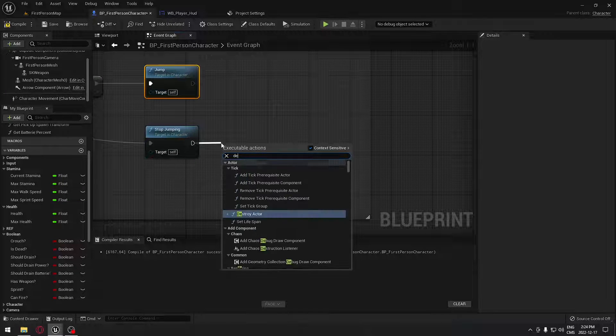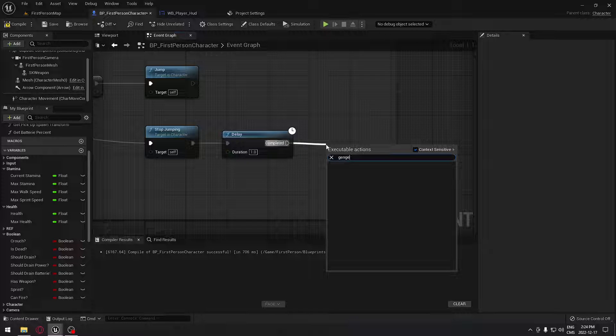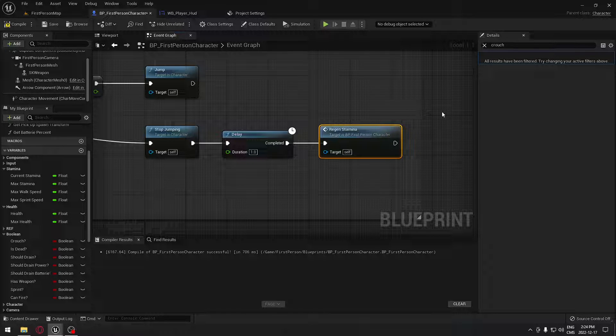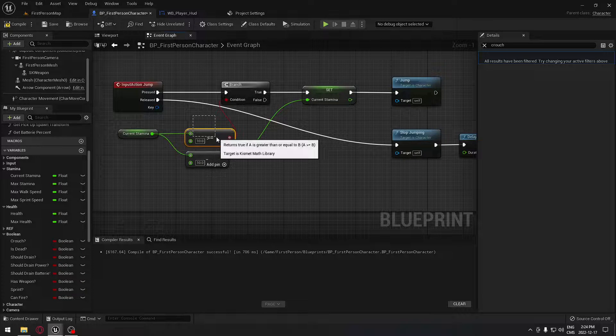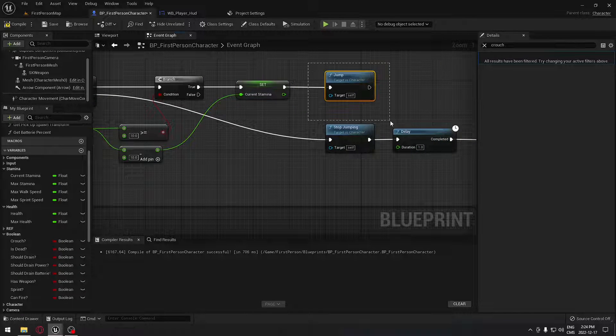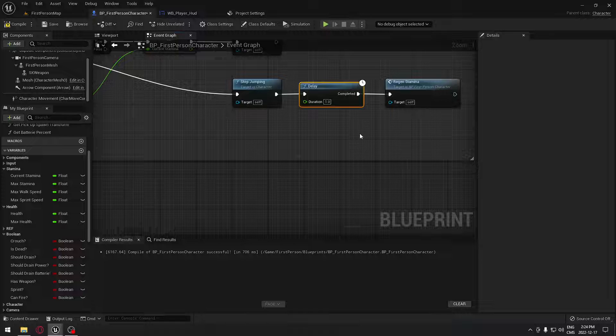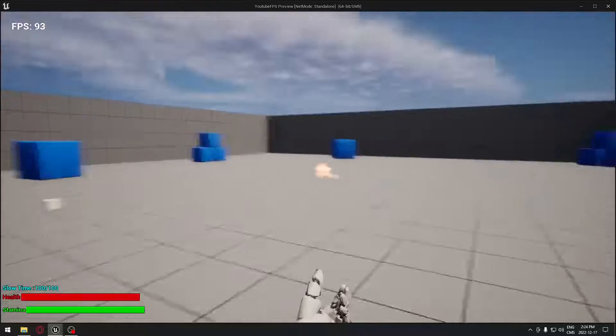We're gonna wait a certain amount of seconds — in my case I'm gonna put one second — and then search to regain my stamina. So I'm gonna get back my stamina slowly over time. To summarize: we jump, if we have more than 10 stamina it goes to true, removes 10, sets stamina to the new number, we jump, then stop jumping, wait one second, and regain our stamina.